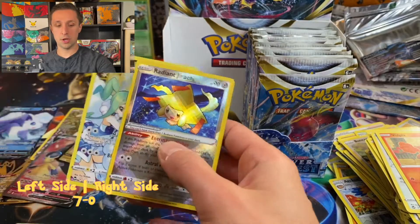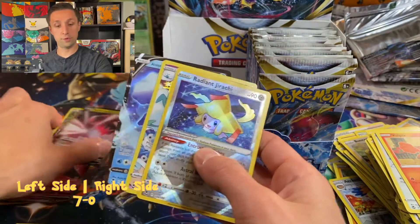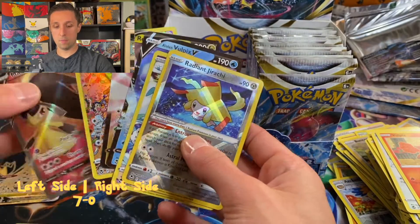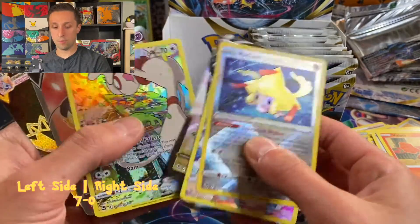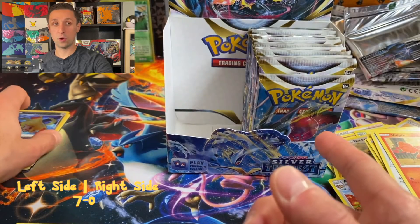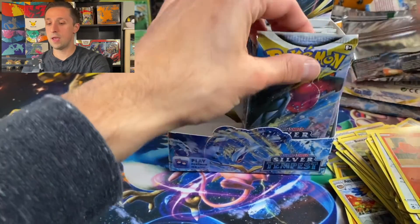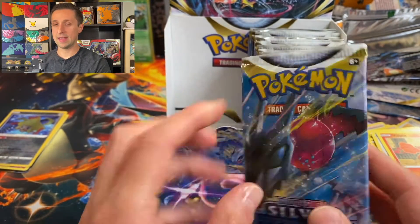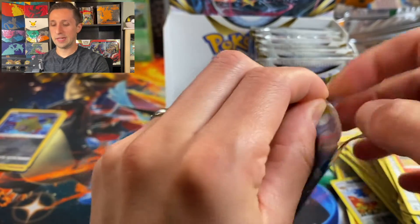So we got Radiant Jirachi, Altaria Full Art, Trainer Gallery card, Alolan Vulpix, Regidrago, Smeargle, Mawile, and Duraludon VMAX. So that was seven hits. Can we get seven or more hits on this side? I'm going to put in a prediction here — I'm going to say we're going to get eight hits on this side. I don't know, but let's see if we can do it.